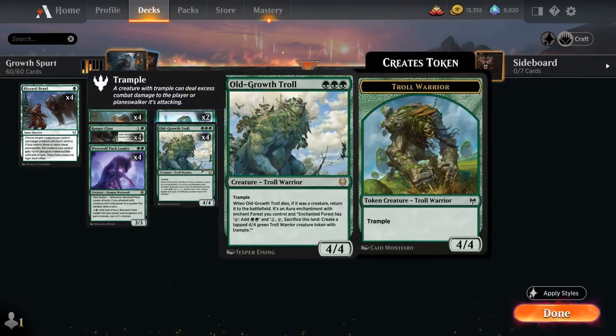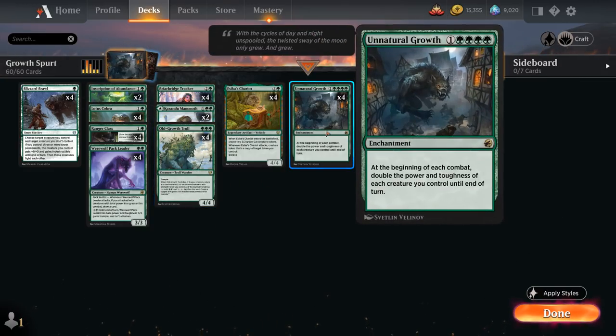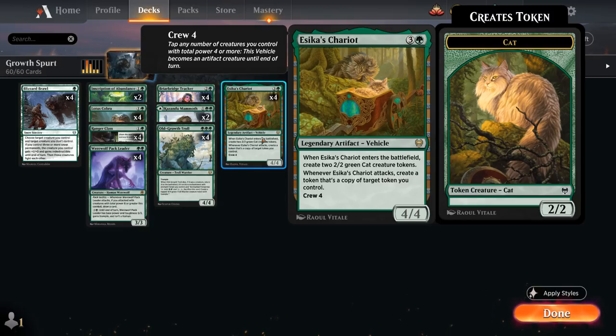At three mana we've got our full playset of Old Growth Troll, one of the better creatures to synergize with Unnatural Growth, allowing us to attack for eight points of trample damage. When the troll dies we get to enchant one of our lands, then sacrifice the enchantment to generate a 4/4 troll token, which we can also potentially copy with our Esika's Chariot — still one of the best cards in Standard.